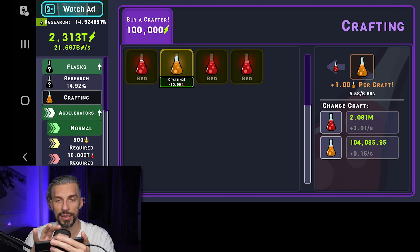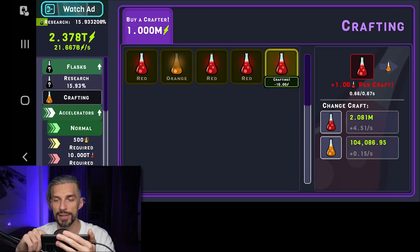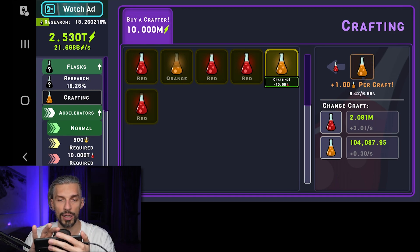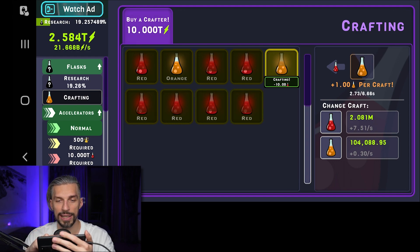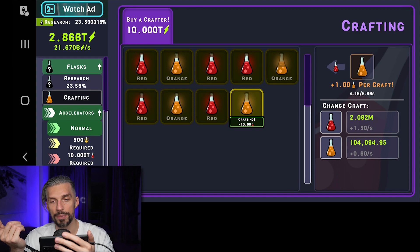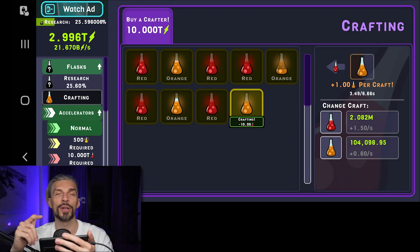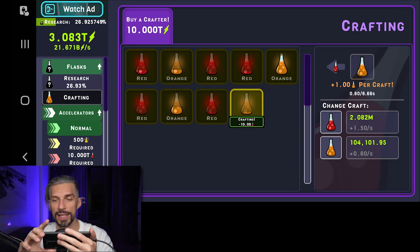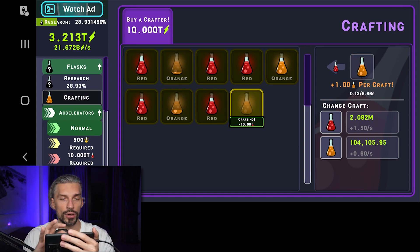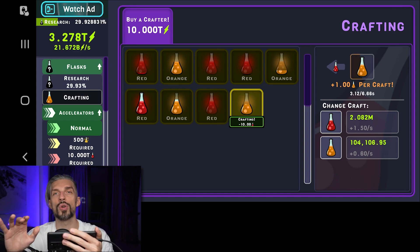The orange flasks produce red flasks — it's a second tier. Then there will be another flask that produces orange flasks, and so on — normal mechanics of incremental gains. You can get crafters and crafters can craft your things. Each craft costs something, so you've got to balance it so you won't go negative on energy gains. On the right you can see the gains and the drawbacks — the balance of your production, basically.